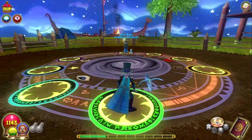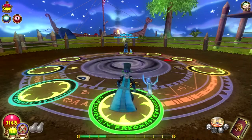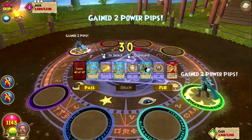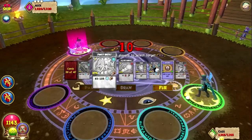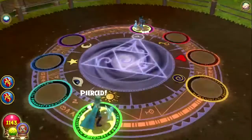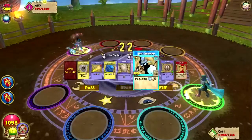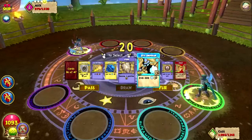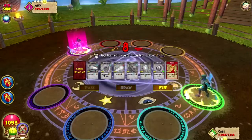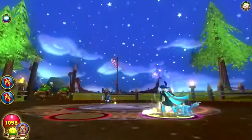We have gotten ourselves a match and we are facing Alex Rose, the ice wizard warrior of Winterbane. Yes, I got first — that's awesome. Let's hold off on the weakness and just go ahead and wand him. I want to keep the pips just in case he decides to frozen armor or something. He's gonna gather pips and then blade up to hit with a frostbite.